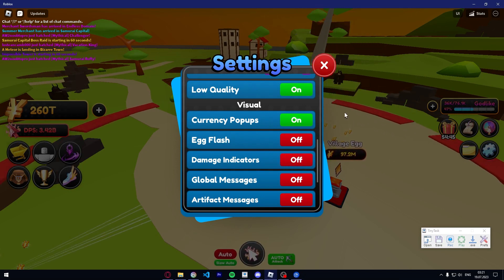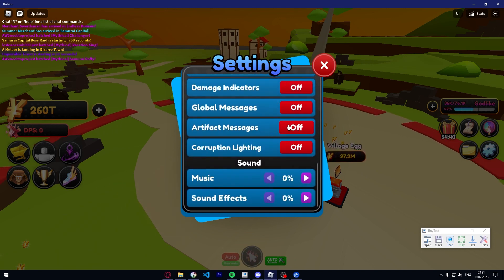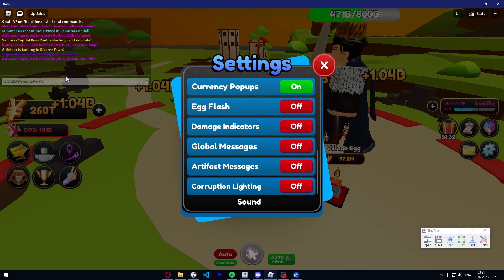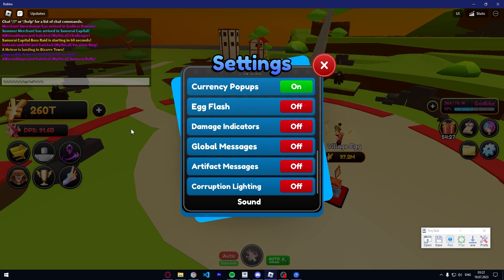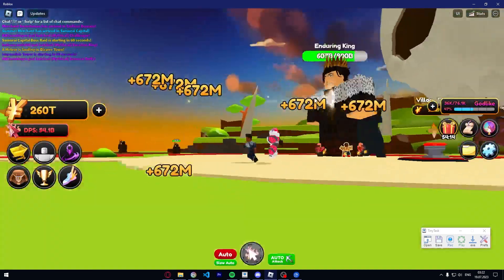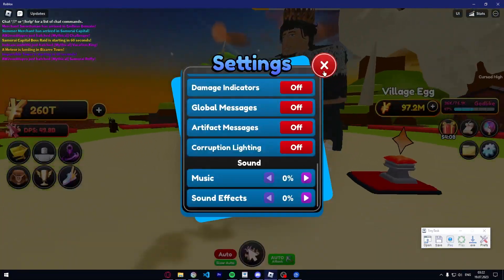'Global messages' — I really notice less lag and less crashes when I turn this off, so I recommend you turn it off. It also makes your chat look cleaner. 'Artifact messages' — I don't need to know when someone gets an artifact. 'Corruption lightning' is the purple lighting effect during corruption events — disable it so the lighting stays the same.